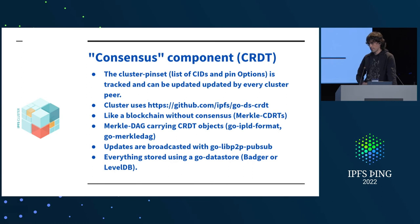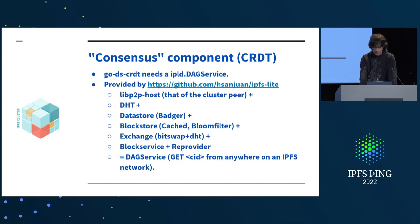When you update — say, add a pin — you add a new node to the Merkle DAG and broadcast that you've added this node with these CIDs. The rest of the nodes see the broadcast and download it. Everything is stored in a Go data store. GoDS CRDT needs an IPLD DAG service, which is provided by IPFS Lite — a minimal implementation of a DAG service using the Go IPFS stack. You take a P2P host, plus DHT, plus data store, plus block store, wrap it in a cache block store, wrap it in a Bloom-filter-enabled block store, add some bits, get a block service, add a re-provider, and now you have a fully functional DAG service that can grab anything from any IPFS network.